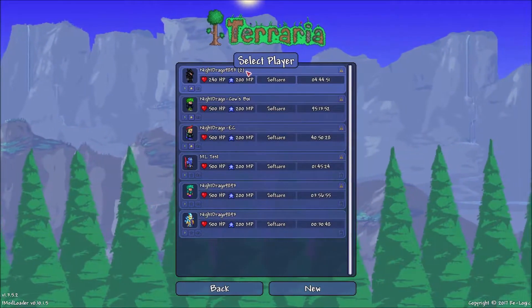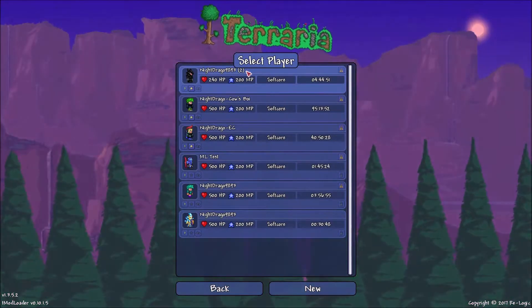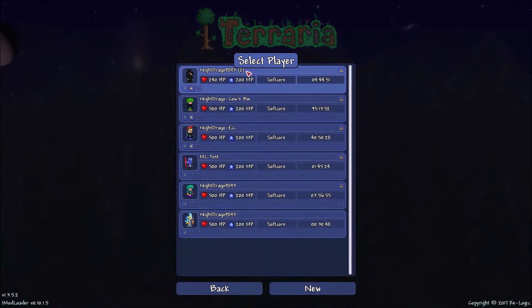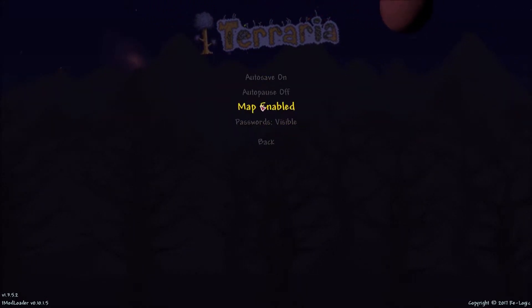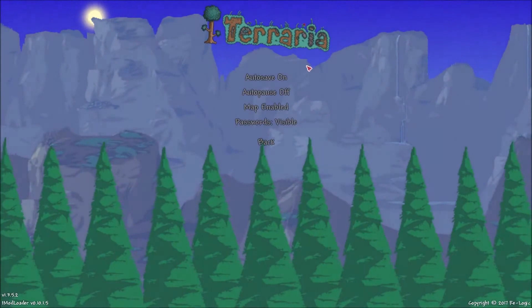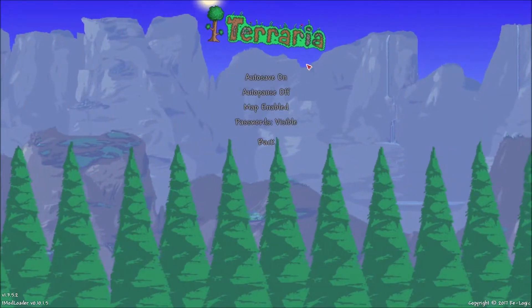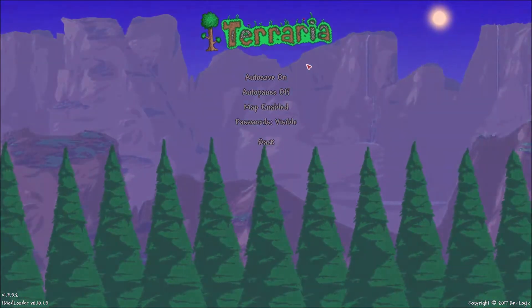It's a super easy fix. People just usually don't go to the settings on the title screen, so you generally don't find it. All you have to do is go into settings on the title screen, go into General, and enable the map. I've seen people reporting problems about it — it's literally just enabling the map again from the title screen settings.